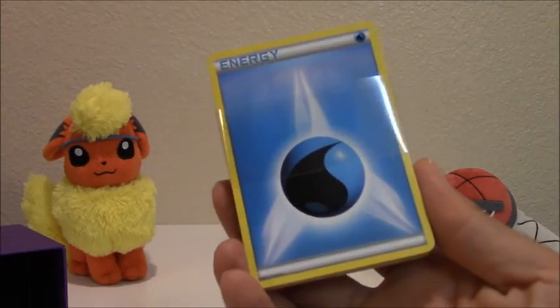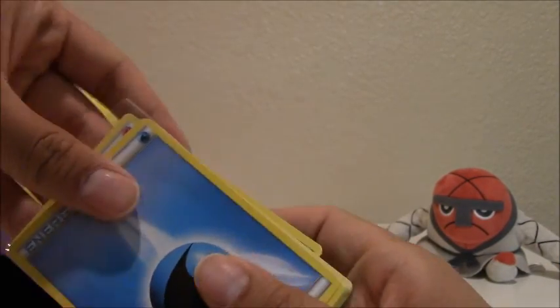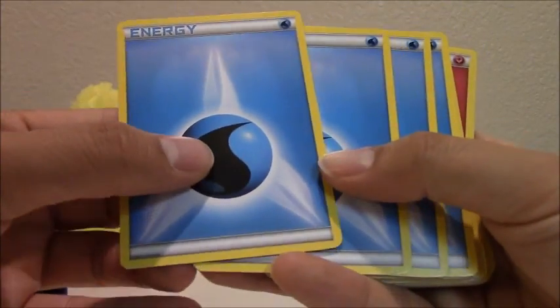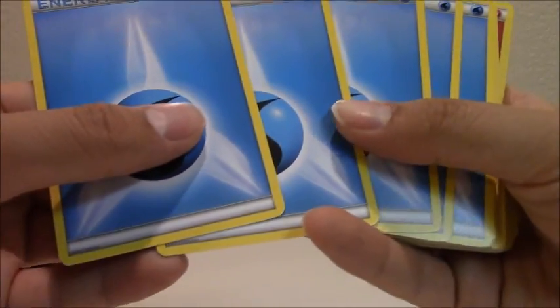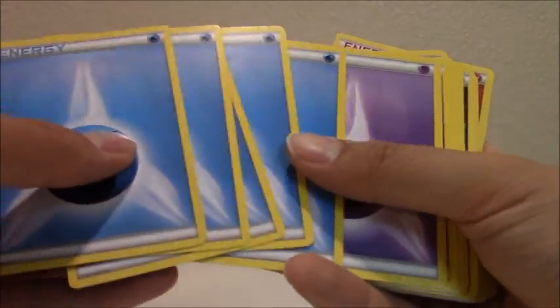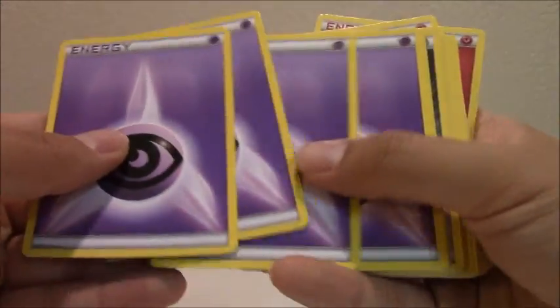Next it looks like we get 45 energy cards. Let's take a look at what we've got. First we have the water energies. I actually don't see a symbol on the bottom right-hand corner, so it doesn't look like these energy cards are specific to Fates Collide. There are psychic energies — five of them.